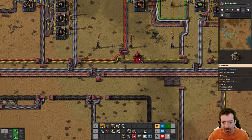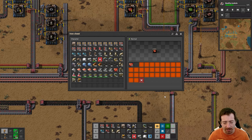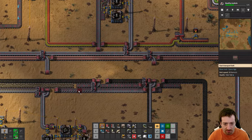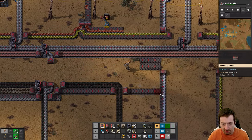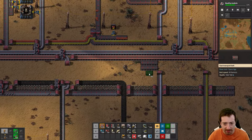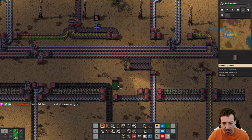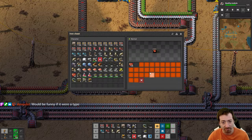We'll get the red circuits over here and put some in a chest for handcrafting. I think I'm going to combine steel and red circuits on the same belt. A lot of the things that need red circuits also need steel, in terms of mid-game stuff. So I think this will actually be a pretty convenient combined belt to have, and the rates of both are going to be less than a full belt for a long time.